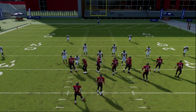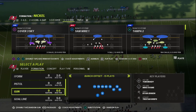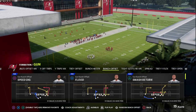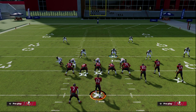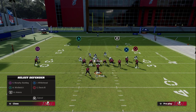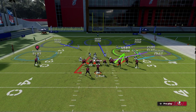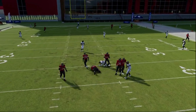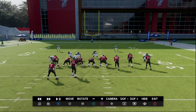If you're playing someone who's rolling out a lot and you're having trouble stopping it, put your curl flats on Zero — for whatever reason that is very helpful for defending the quarterback rollout. Also, instead of putting your defensive end on a hard flat, put him on a purple zone and a QB Spy. You'll get really good contain logic from that purple zone, so when they roll out, click the right joystick in and they'll be rolling out into a QB spy and a curl flat defender.